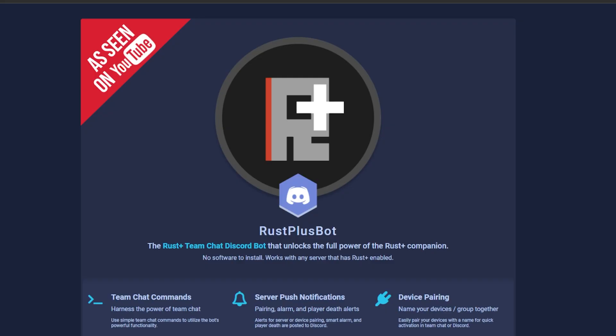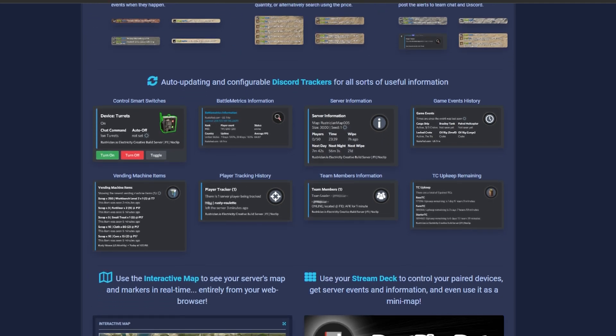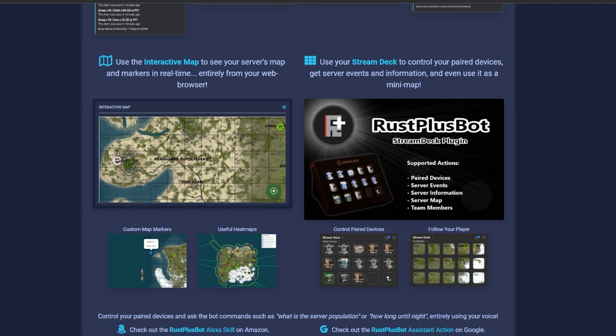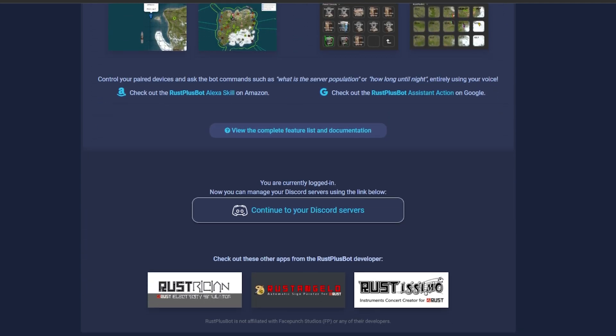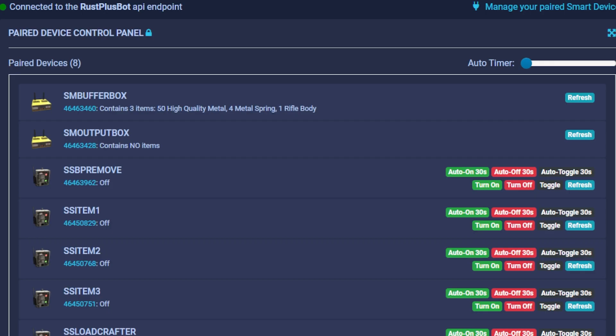We're also using the Rust Plus Bot — that's what's controlling the back end. It's receiving data from the storage monitors and then we're putting it through some logical code that we've written up, and that is then sending back into the game to the smart switches to control our conveyors. You can see here on the screen now we have a screen capture of the Rust Plus Bot plugin studio. This is where you can write up your code to interact with the game API and interact with your smart devices. If you are interested in doing this I'll link the Discord and also the website for the Rust Plus Bot. It's a very powerful tool, especially now that we have the means to do some serious automation in the game with the new industrial modules, so I'll be interested to see what other people come up with.